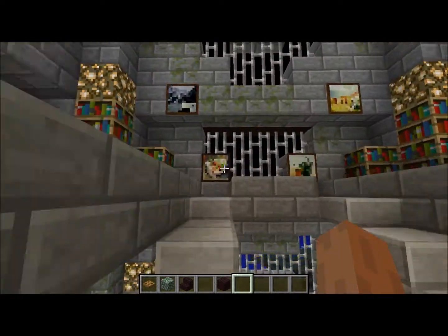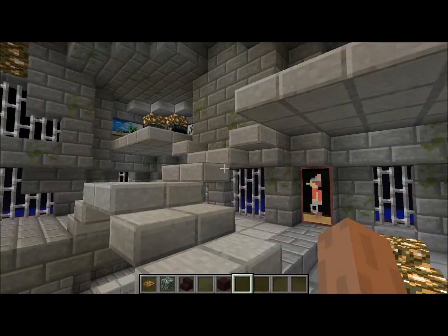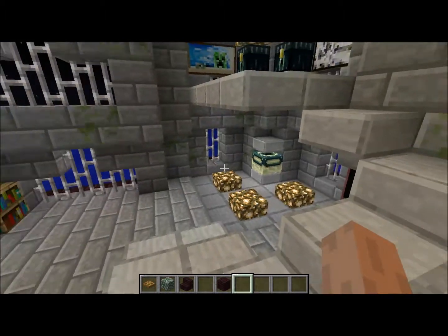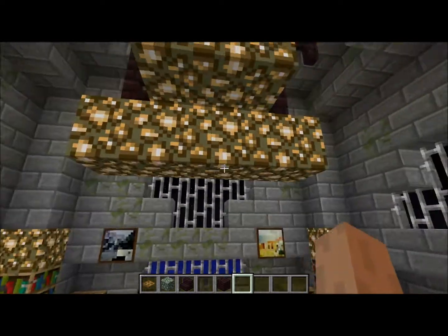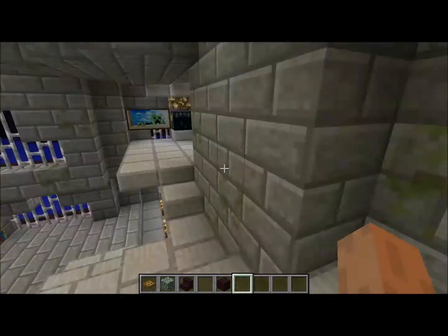Go up this, then you're on the final story. I kind of want to move the nether portal right here, but then it'd get in the way of that. Here's the final story — a little chandelier. It looks odd. A pier, more ender chests.